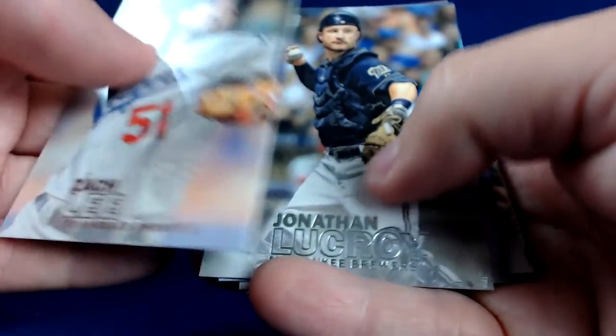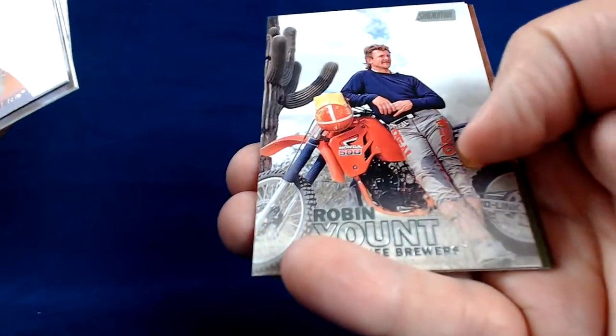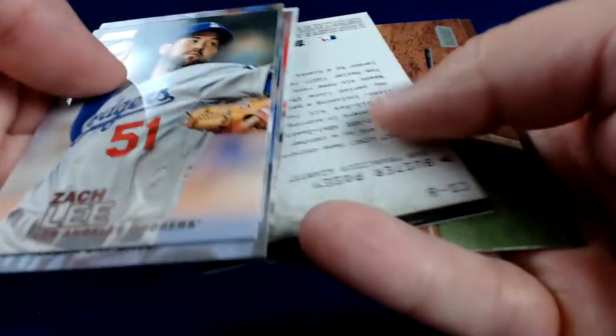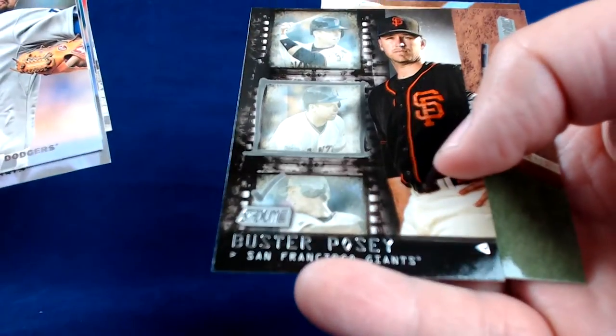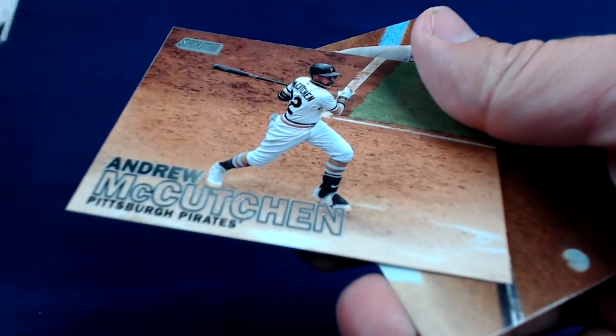Pack number two. We start off with Zach Lee from the Dodgers. Jonathan Lucroy. Chris Archer. Aaron Nola rookie — nice Phillies card. Robin Yount. We've got an insert. Buster Posey. Andrew McCutchen base. And Brandon Phillips.